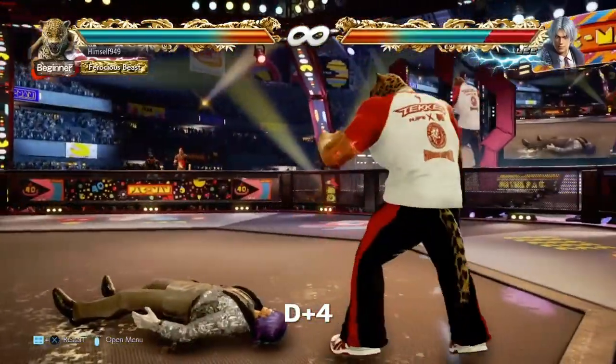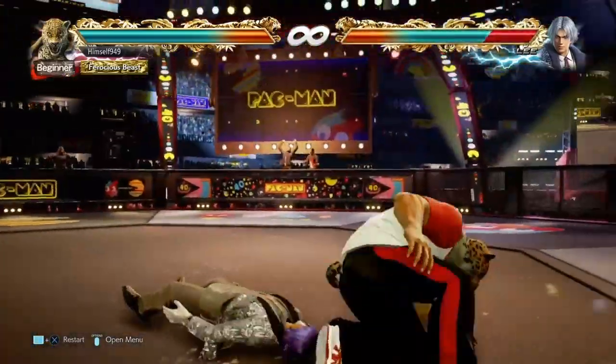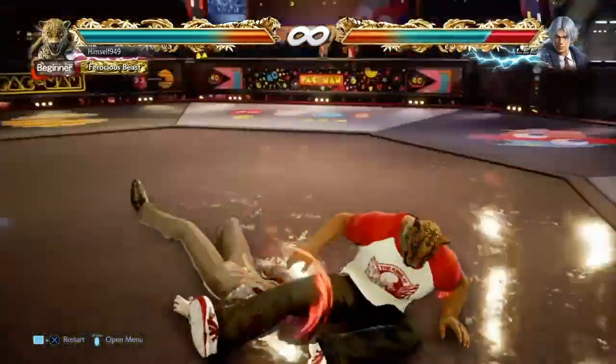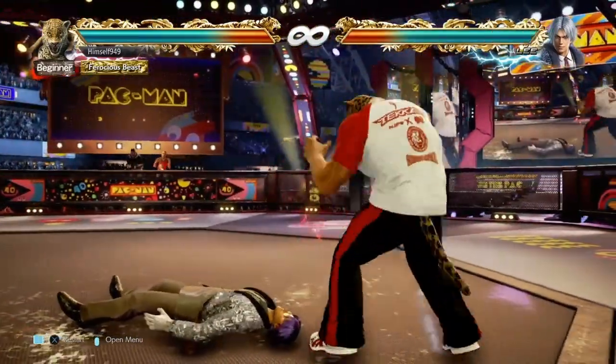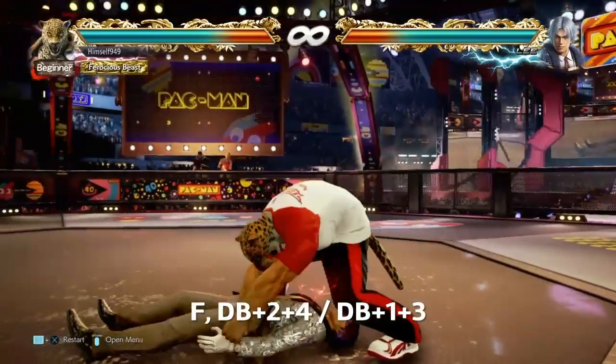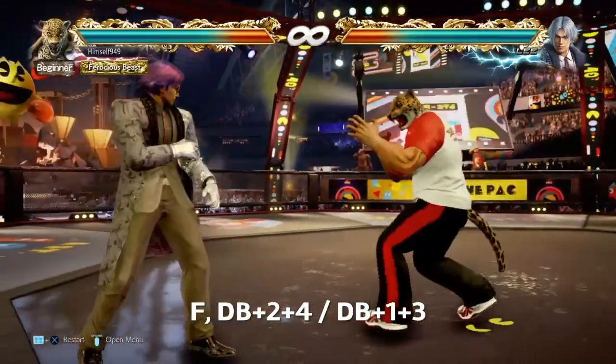To cover that we have D4. This is everything but back rolls and staying down. If you get a hard read on that, then you can use ground throws. It is a bit awkward because it takes an age to recover, but you can do it.